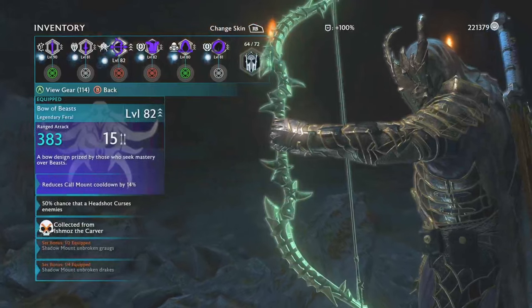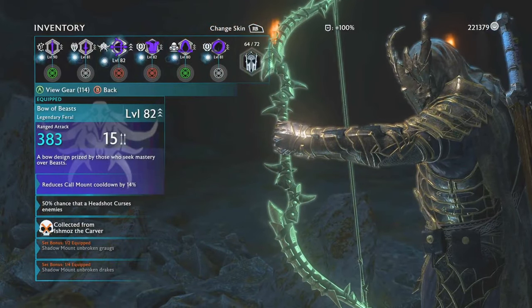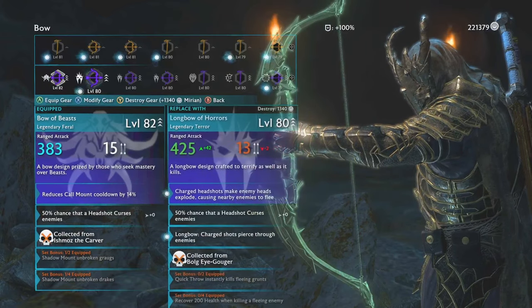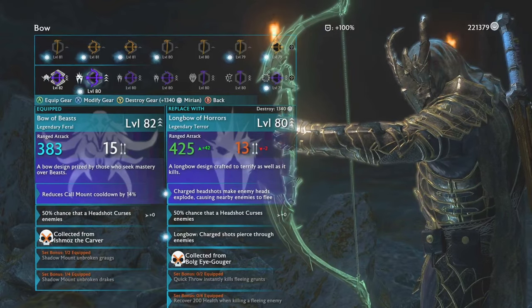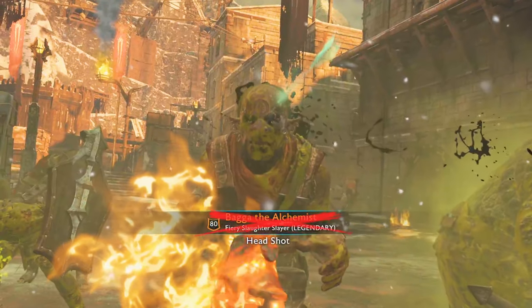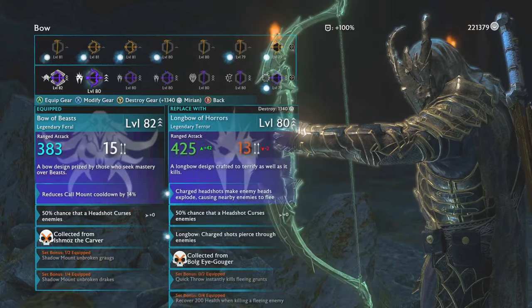For bows, I usually go for a bow that has 15 elf shots. I think elf shots are so important and I go through them like crazy. But I'm actually going to change back to my favourite ever bow which causes people's heads to explode whenever I hit them. And I can also shoot through multiple enemies at once, which is unique to this type of bow.